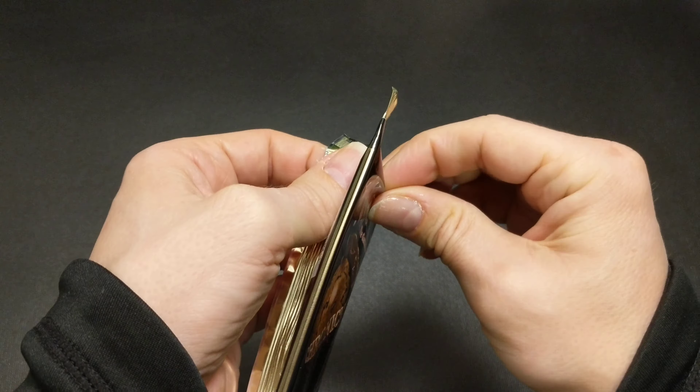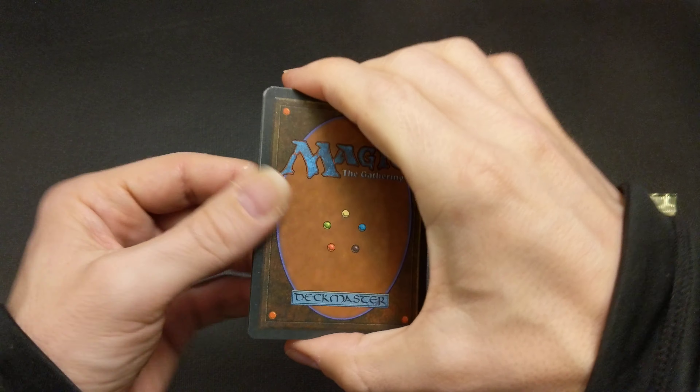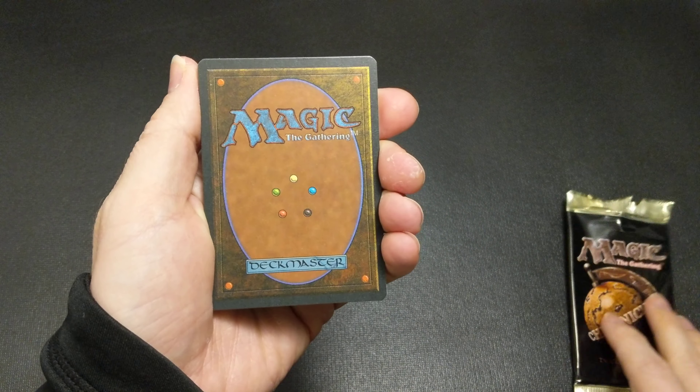I think the Uncommons are similar to Fourth Edition where there's an Uncommon, then a Rare, and another Uncommon, I believe — but these should all be commons on this side.